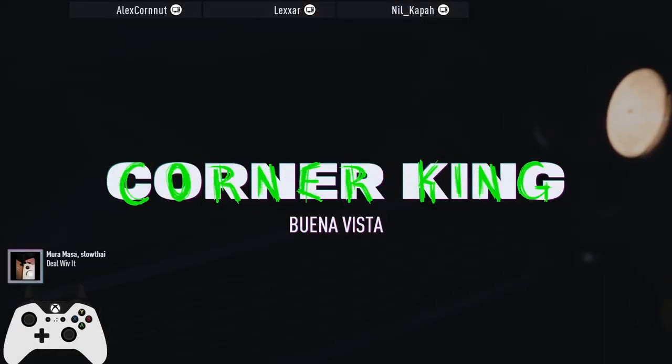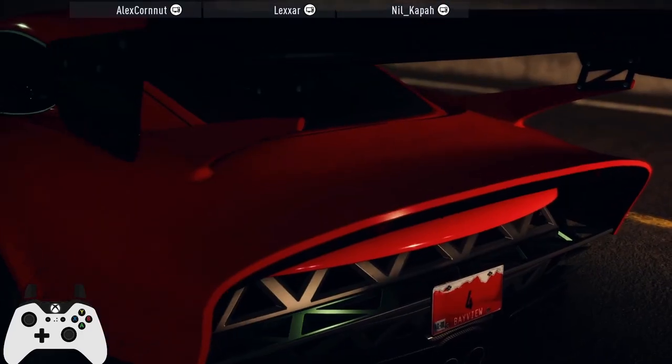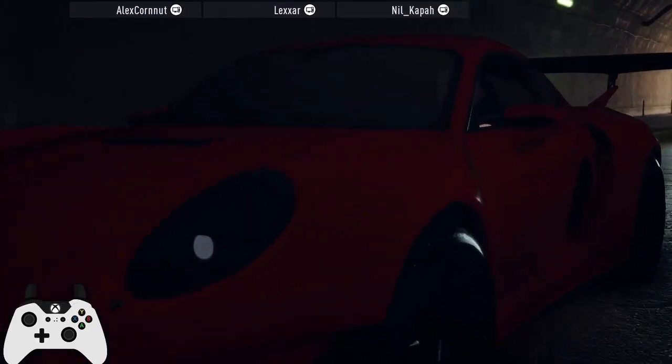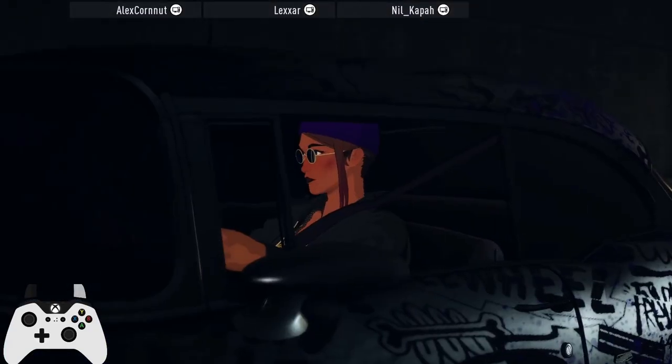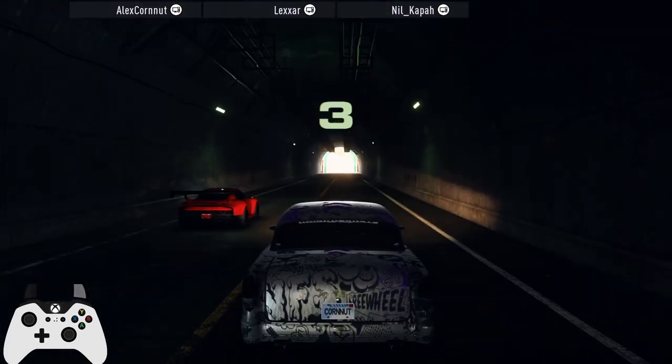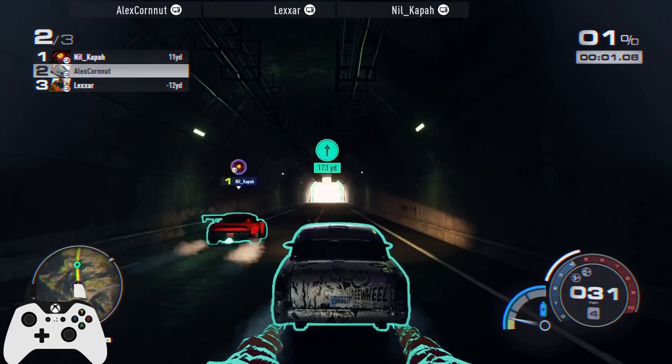Buena Vista — a lot of you guys already know this track. This is one of the tracks you need to do well on to get into the blacklist entry. The standard is 1:55 and we do just that with a bit of a mess-up. Overall this car does all right — it doesn't love the twisties, but if you do it okay, it does all right.